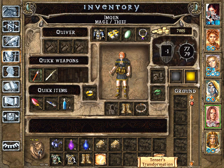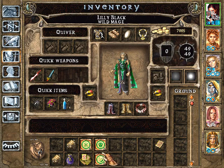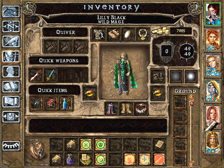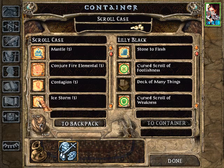Same problem with Tenser's Transformation — she doesn't want to engage physically with enemies. I think that's it with the desk. These are the more recent acquisitions.